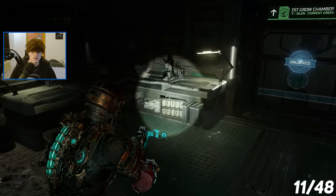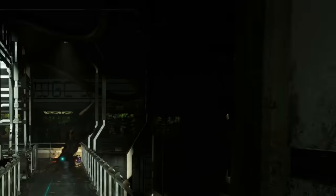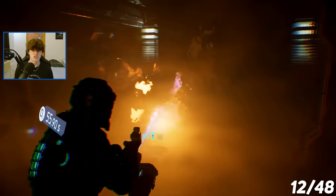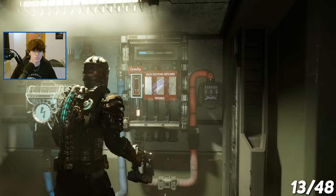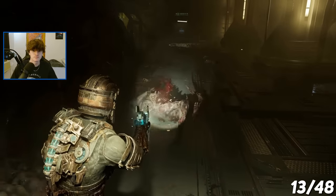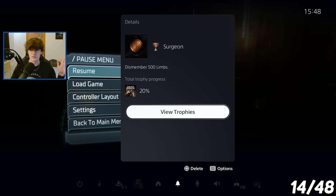The second trophy I got in chapter 6 was for killing 30 enemies with the ripper. The next trophy was for killing 30 enemies with the flamethrower — we got the trophy Lived with the Hot Ones, for killing 30 enemies with the flamethrower. I then got the next trophy after I dismembered my 500th limb — I got the Surgeon trophy, and that is for dismembering 500 limbs.